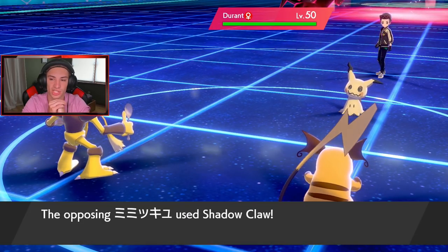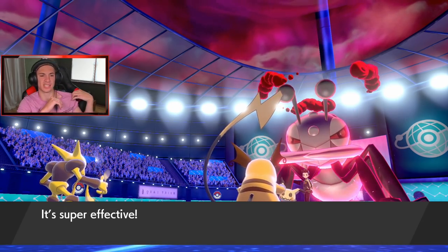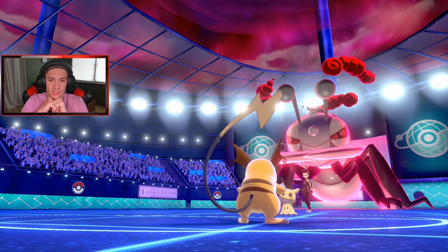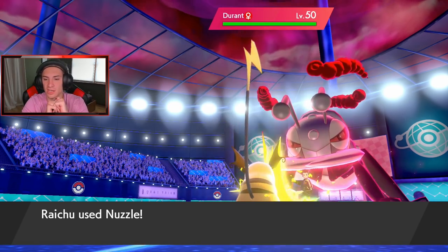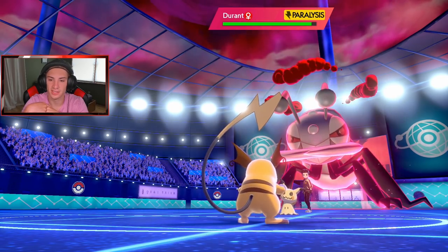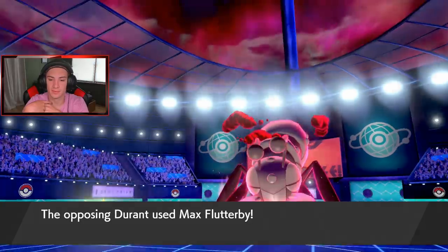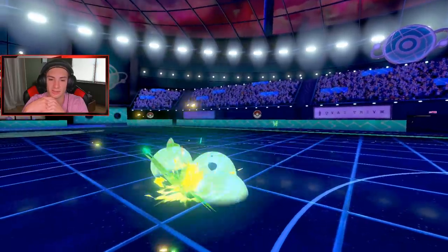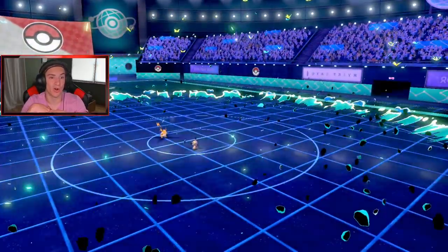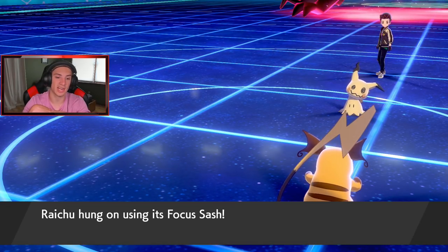Let's see what happens. Shadow Claw comes out — this Mimikyu is fast! It just dumps on my Alakazam. I didn't realize how fast his Mimikyu was. Nuzzle comes out though. Alakazam not getting any love this first battle — totally fine. We get the paralysis on the Durant. Durant's going to take us out, but we have the Focus Sash so we survive. Durant's coming at us hard. I didn't even get to show off Alakazam in the first battle.